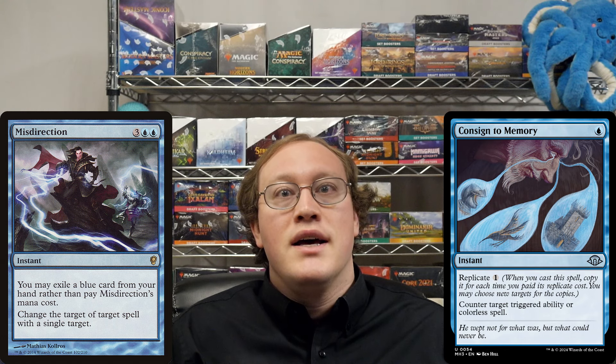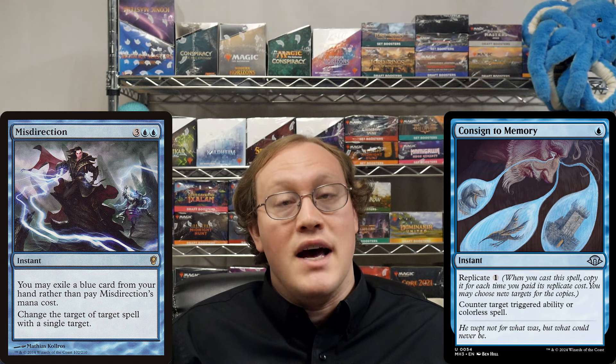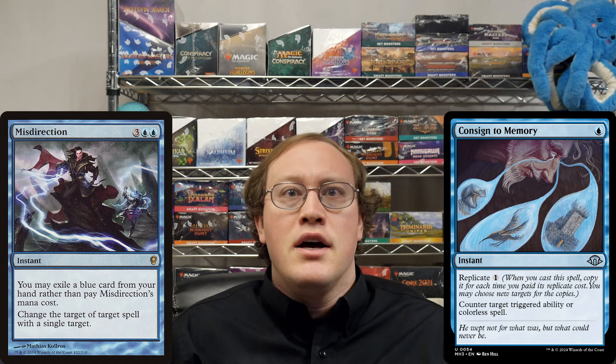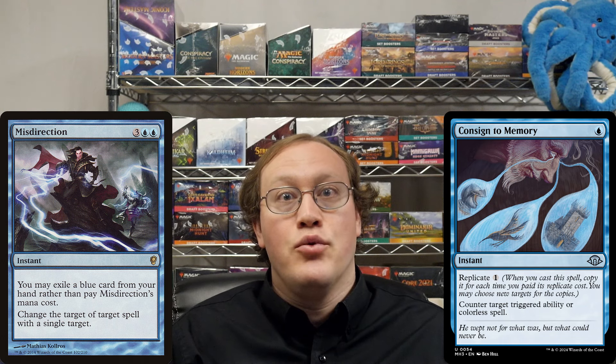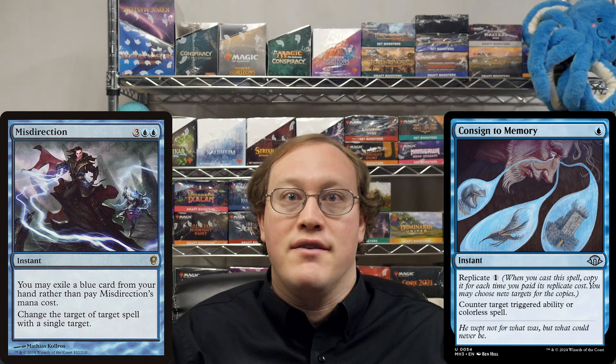Since we already established that this ability will only exist if at least one Replicate copy is getting made, the controller of this ability just has to point at least one Replicate copy at the Cascade trigger, and it will still be countered in spite of all Amy's efforts.